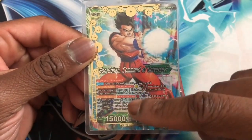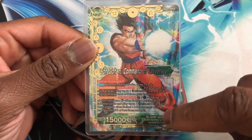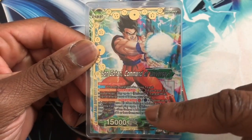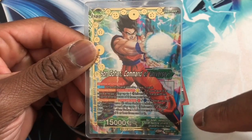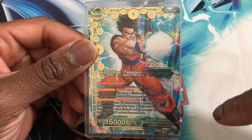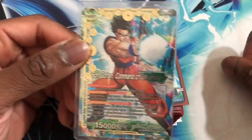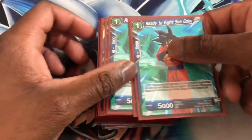On the awakened side we have Son Gohan, Commander of Universe Seven. When this card attacks you draw one card. Activate Main — once per turn, tap one yellow or black; if you have three or more energy, play one U7 card with cost three from your hand. Activate Battle — once per turn, tap one red or blue; choose up to one of your U7 Son Gohan Adolescent Z battle cards and play up to one Universe Seven Z battle card without Son Gohan Adolescent with energy cost two or less from under it.